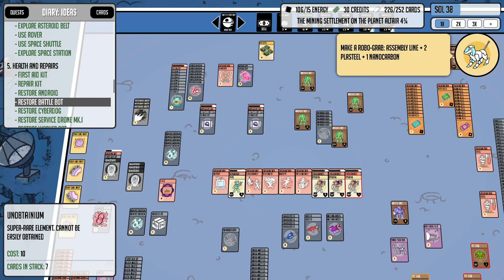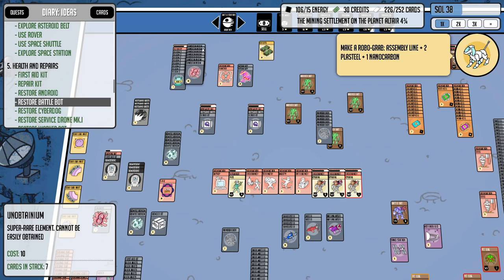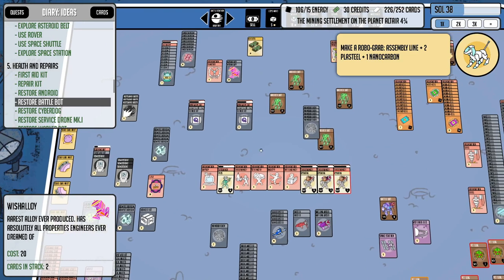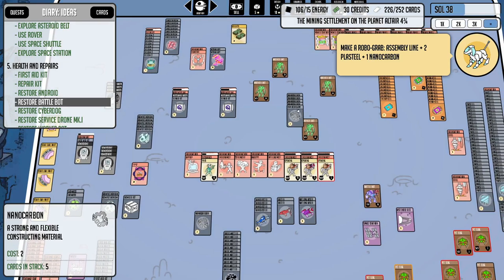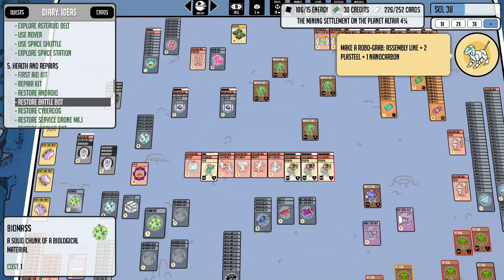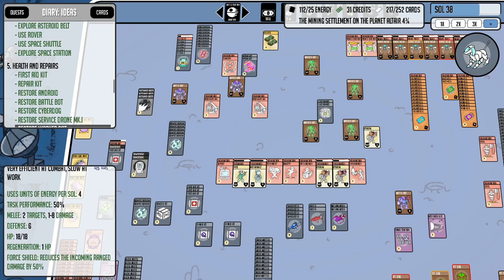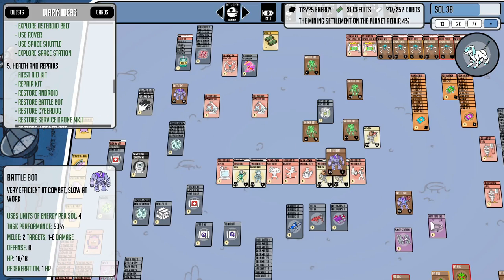We're getting a ton of helium-3. Let's move it up a bit. Everything's going smooth — that's all the nanocarbons we've got. We need two nanocarbons: with a biomass that'll give me a first aid kit, and with a plasteel that'll give me a repair kit. Very good.